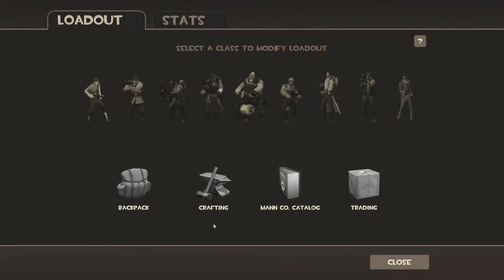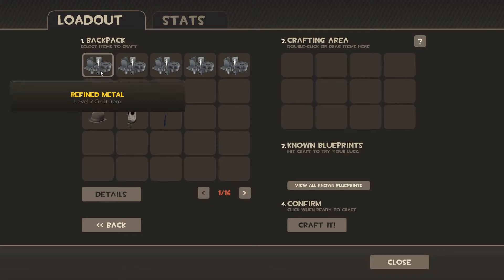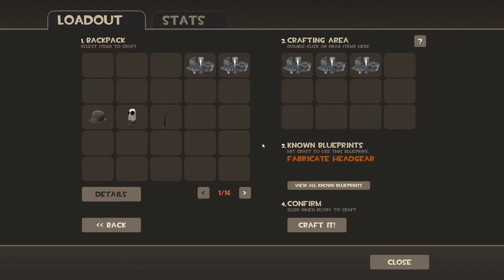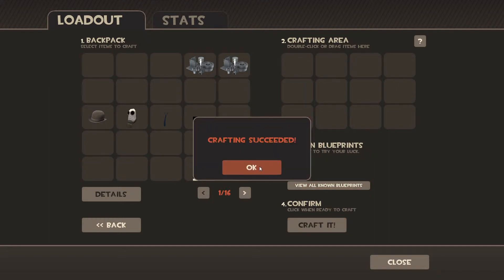Hey everyone, it's Resonate from Silicon Sports. It's Sunday the 6th of March and it's time for another random hat crafting. It's been a good week so far. I've actually received the TF2 Heavy from Damian Heads and he looks absolutely awesome. I wonder if I'll get a heavy hat here.